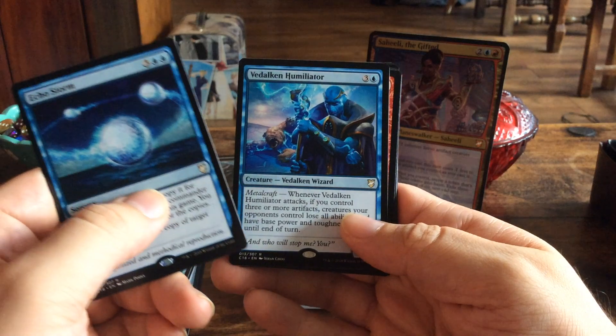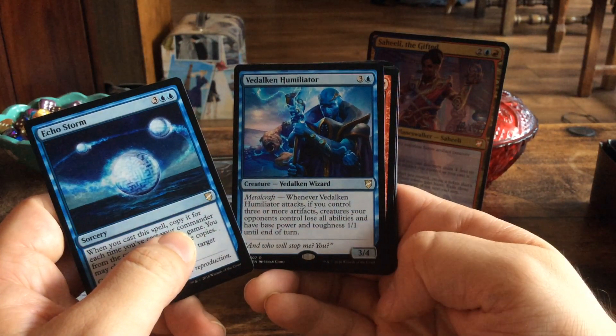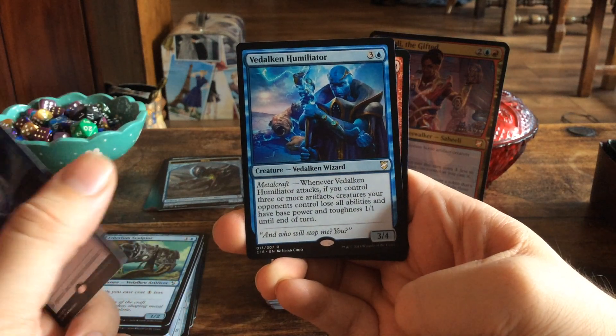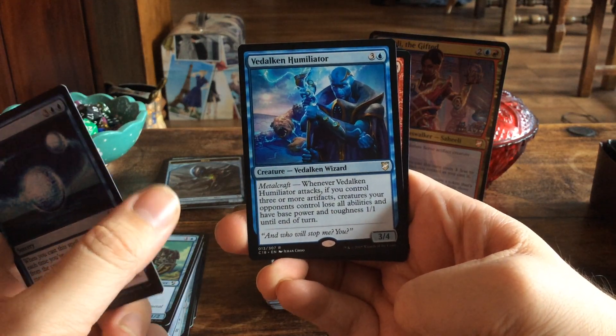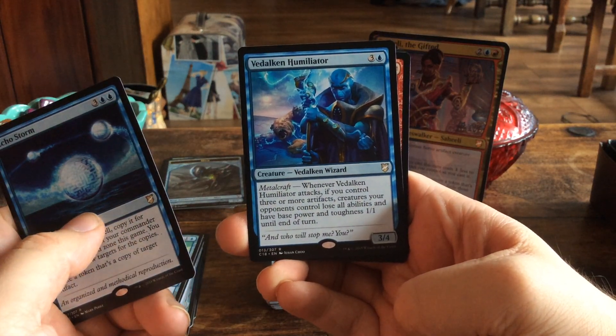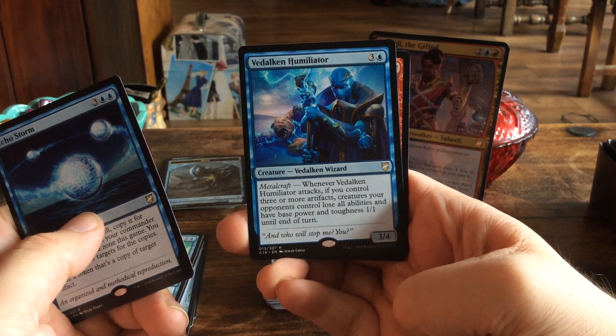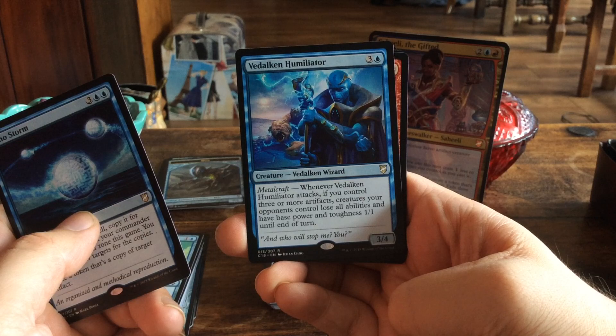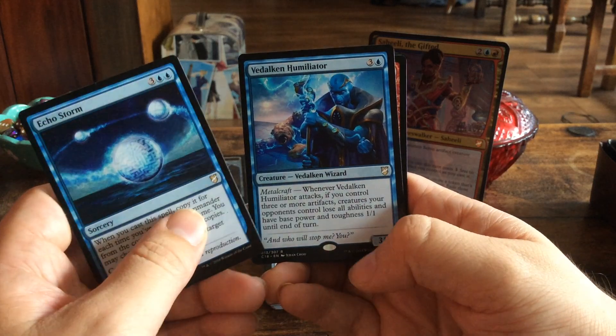Videlkin Humiliator is a 3/4 creature for four mana with Metalcraft. Whenever Videlkin Humiliator attacks, if you control three or more artifacts, creatures your opponents control lose all abilities and have base power and toughness 1/1 until end of turn.